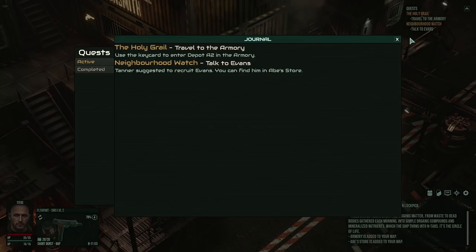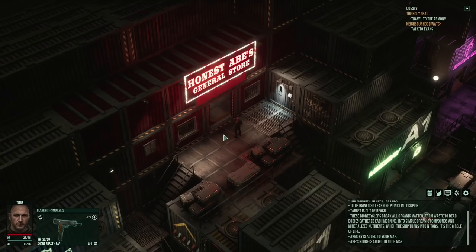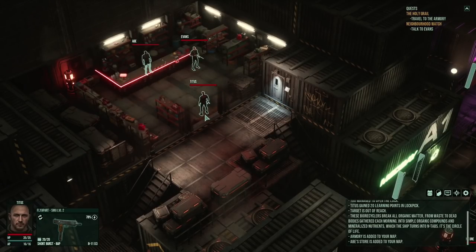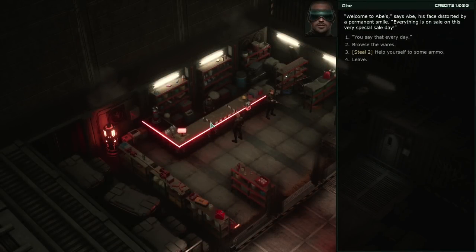Pressing J for journal and M for map - Abe's store is marked there. Clicking it fast-travels me directly. Cool! At Abe's store, the shopkeeper greets me with a permanent smile - everything is on sale on this very special day. I can see steal options but I definitely can't steal effectively right now. The Age of Decadence principle applies: go for what you're good at and leave the rest for other characters, because this game is made to be replayable.